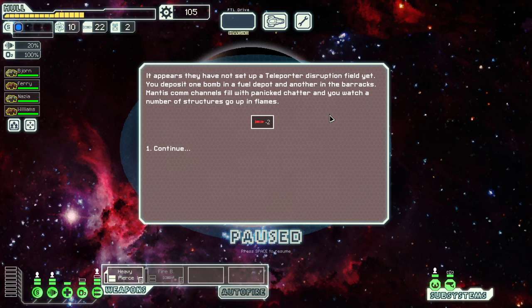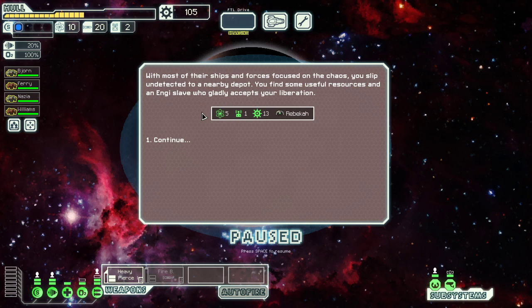Firebombs — deposit one bomb in the fuel depot and another in the barracks. Mantis comms channel still with panicked chatter as you watch a number of structures go up in flames. It's most likely one guy was butthurt that he didn't like the game, so he tried to make sure no one else enjoyed it. I hate people like that — worst.